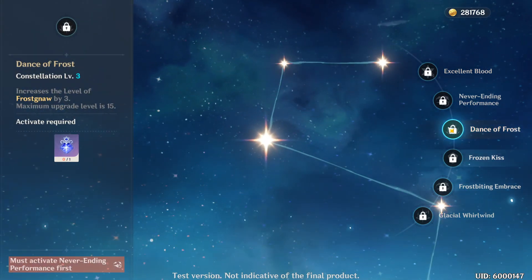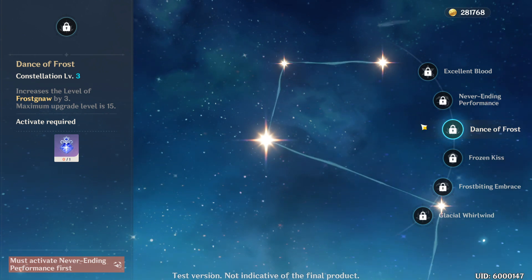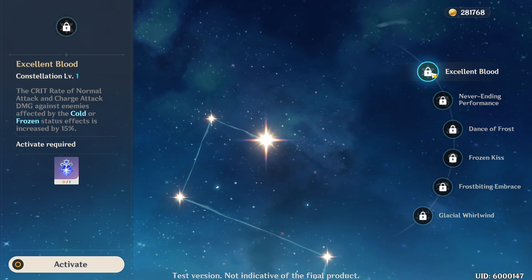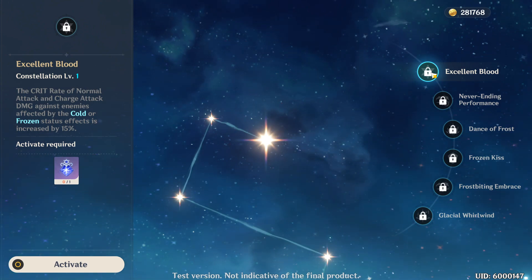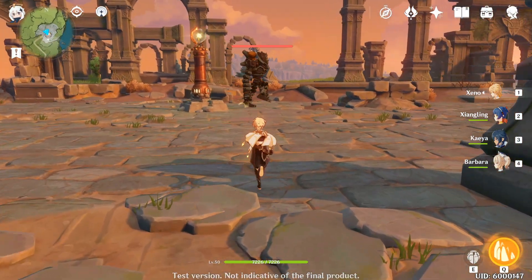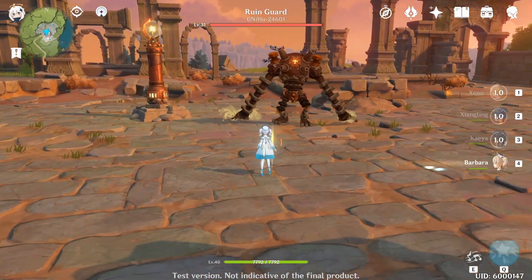For Kaya's constellation, they are similar to most other characters — level 3 is gonna increase your Frost Gnaw by 3 levels and so on. This system revolves around the wish system where you have to find duplicates of your characters, so it is a very slow and painful process to progress far into your constellation.